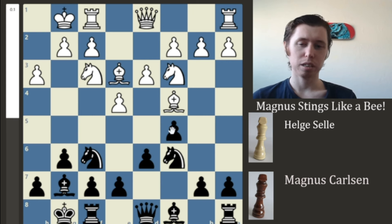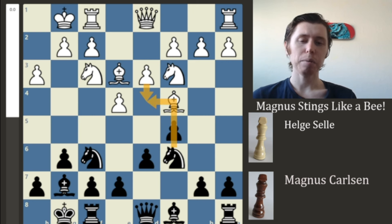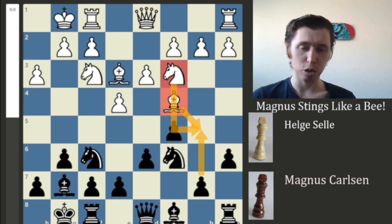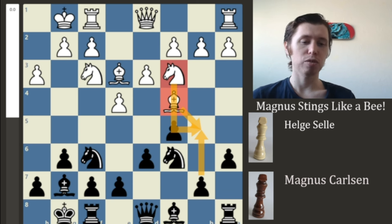First we have the move Knight to C6, Magnus continuing his development, and now we have Bishop going out to the E3 square. Bishop to E3 is a fairly standard developing move, and it potentially prepares for a D4 push in the future. Now we have a move that looks kind of weird but has a very important idea behind it — the move A6. Magnus wants to push forward onto the B5 square, and it also prevents the Bishop or the Knight from going out to the B5 square. And now we are going to see one of the worst moves I've ever seen — for both positional and tactical reasons — and that is the move B3.